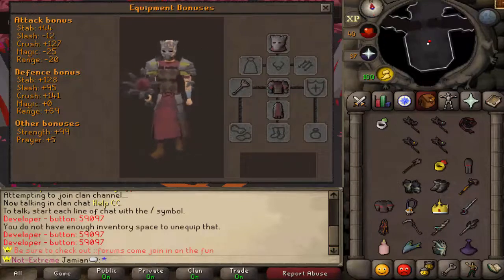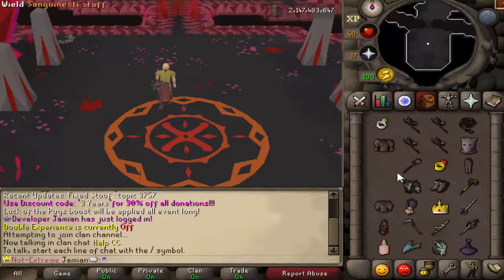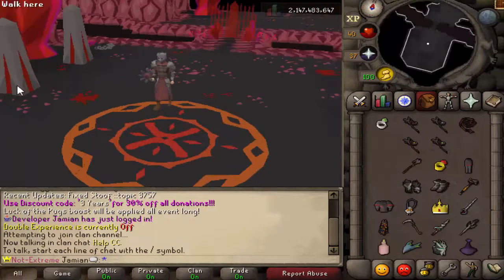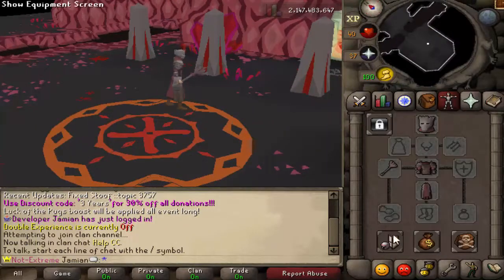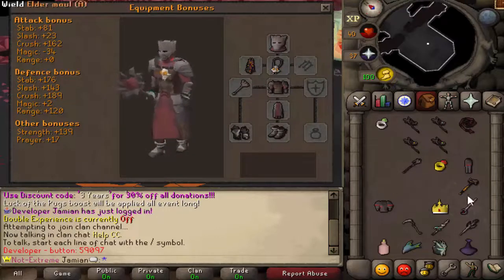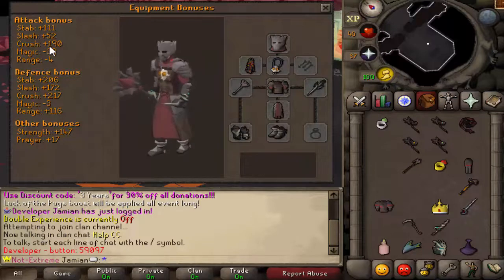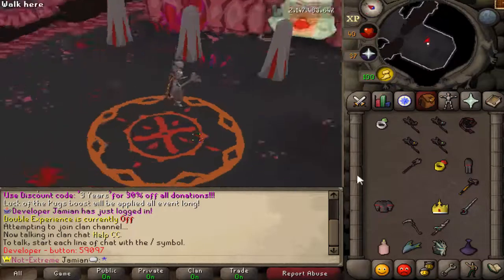I probably should have fixed that — I'm going to fix it right now. There we go. So this is what the set looks like, and then obviously we'll put on the other stuff. Looks pretty cool. It has the same stats as Old School — I kept it the same. It's mostly like a power Crush armor rather than a defensive armor. Should be pretty fun, should be pretty cool.